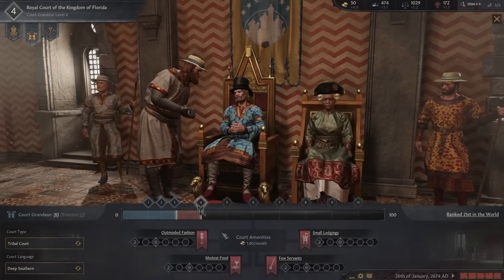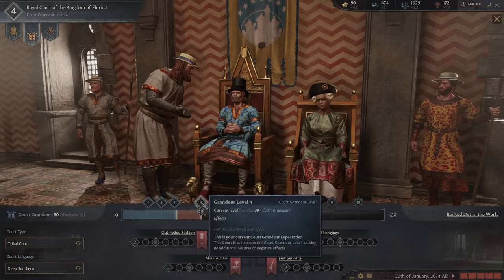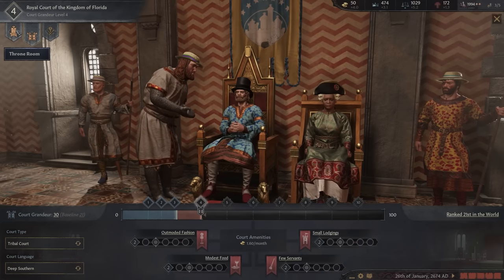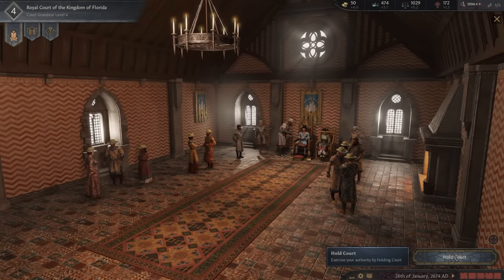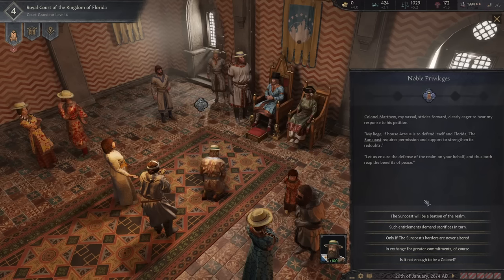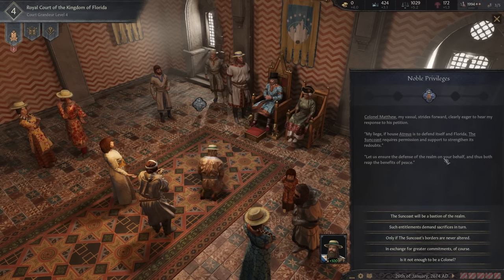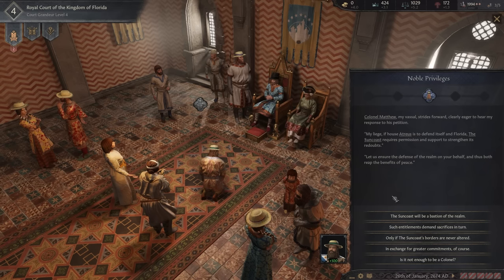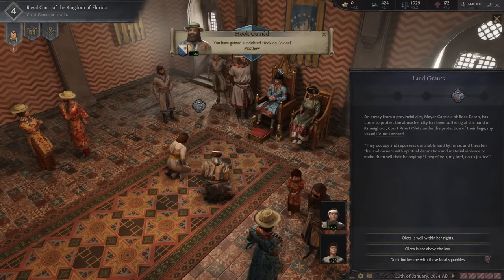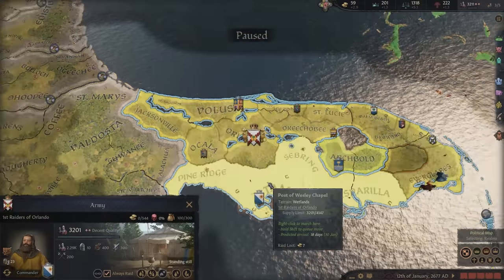The bad news is that since we are just a tribal court for the moment until our daughter takes over, we can't possibly fulfill our grander expectation. What that means is we need more artifacts, we need something to show off, and we need to hold court. Let's just hold court for the moment. Whenever vassals approach us - Colonel Matthew right here wants to get some rights to defend itself. He says the Second Amendment. He comes along and says we need protection. Sure, whatever, man.